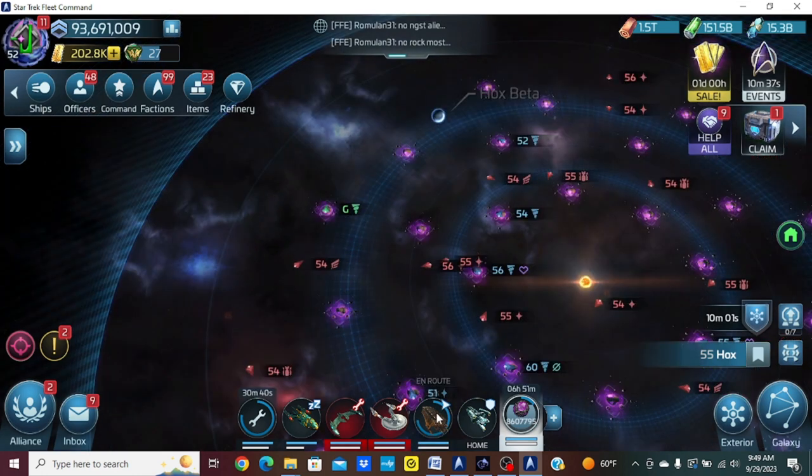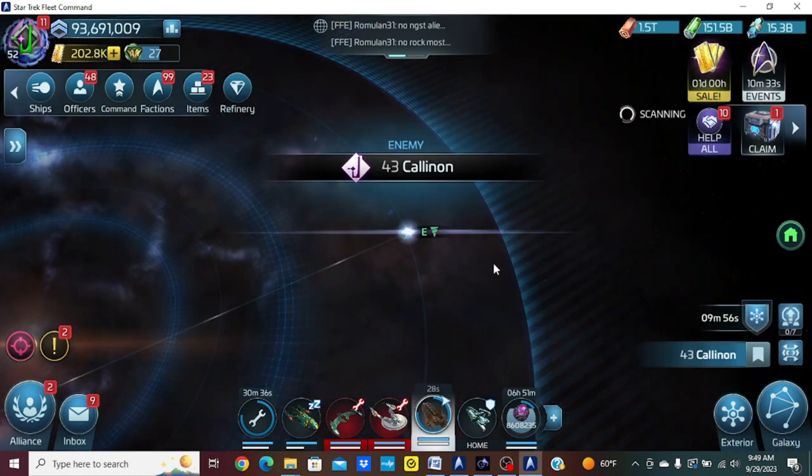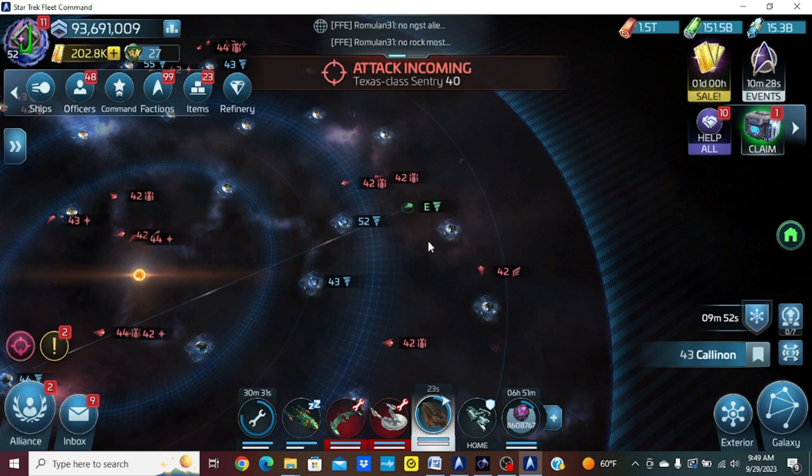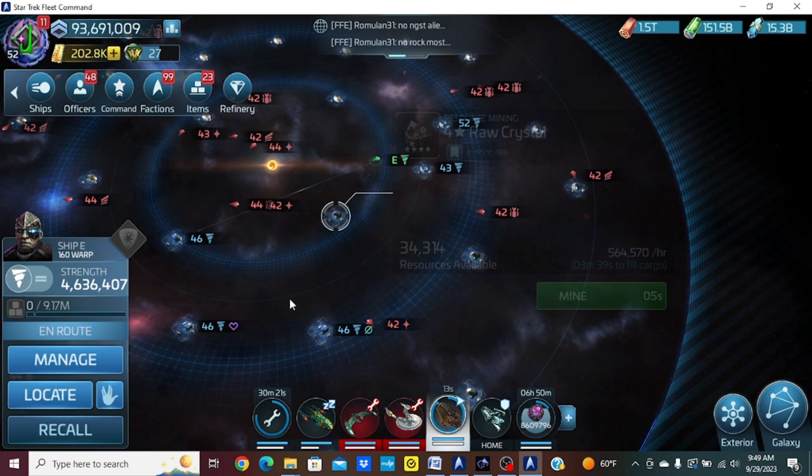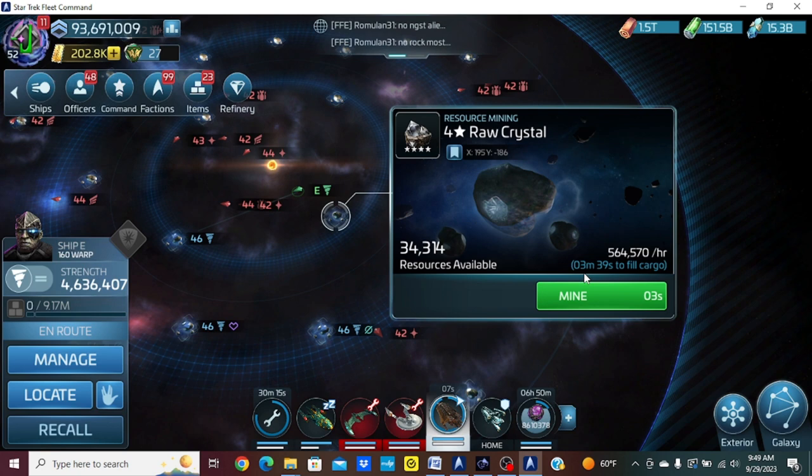The miner is almost there. For the G4 strategy, if you have three miners like I do, you can send one to each system overnight if you need to grab nine or ten million and then bring it home the next day. My miner is a little more upgraded here, so I can drain that node in three minutes and just sit on it for the rest of the day.